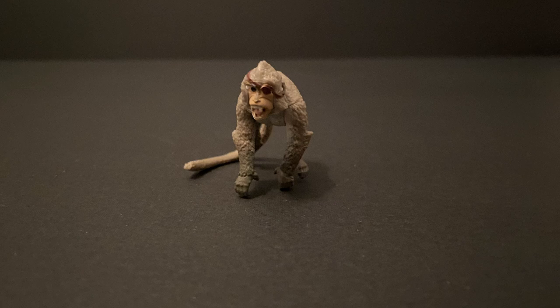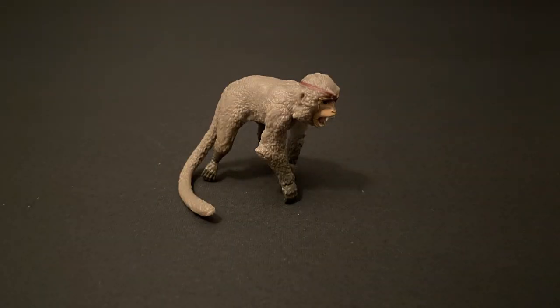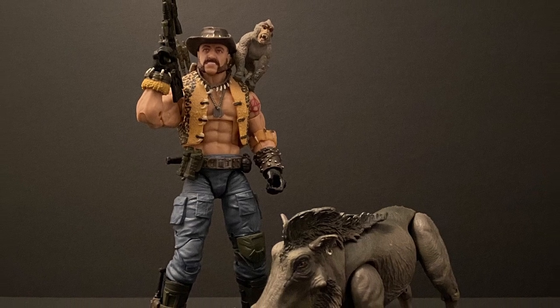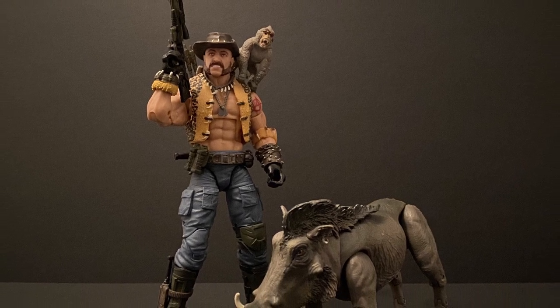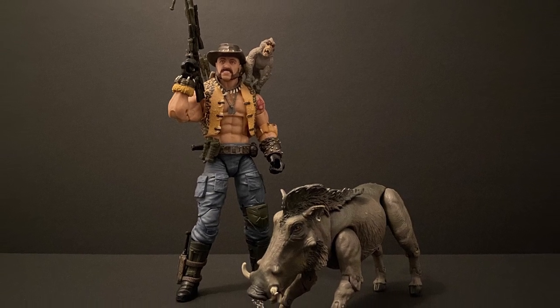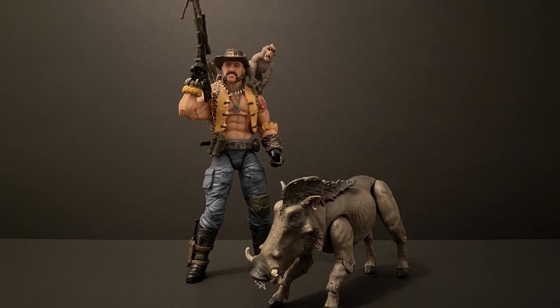Yobo is the second animal Naugahyde comes with. He doesn't have any points of articulation, but does look as mean and a bit psycho, so a great addition to Naugahyde's team. He even comes with an eye patch to boot. Putting them all together, and you get this. Now you can see why I thought this was a perfect next figure to review from the classified line. Now that's a Dreadnought. And looking at the animals he comes with and his leopard vest, I'm fairly certain he's from somewhere in Africa.